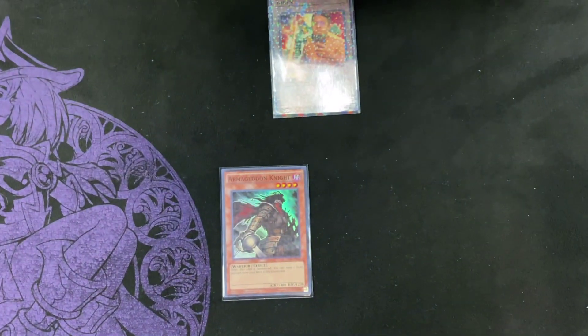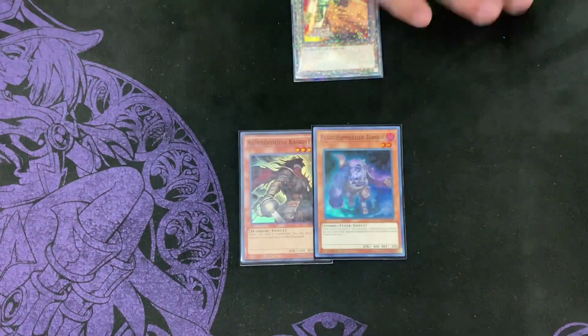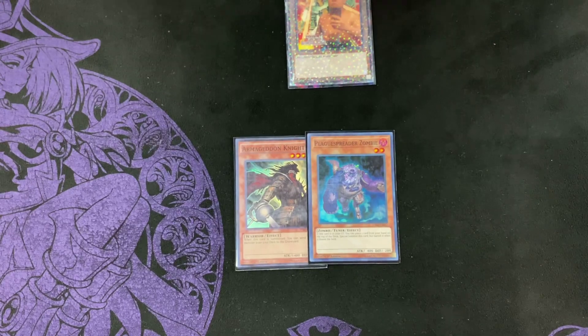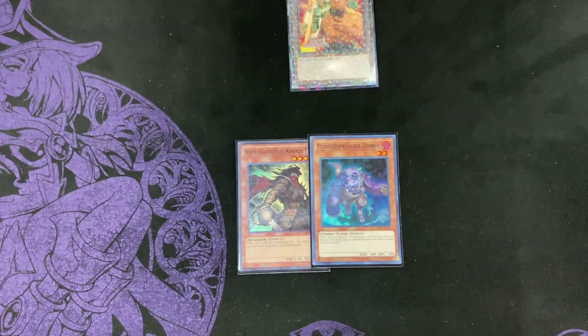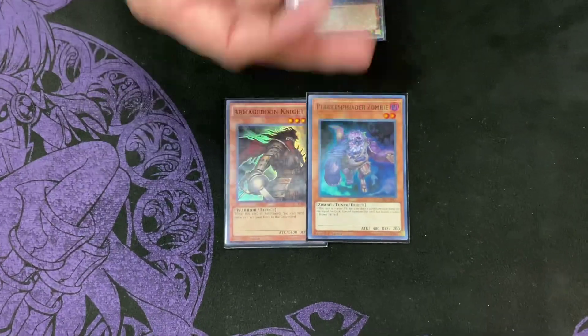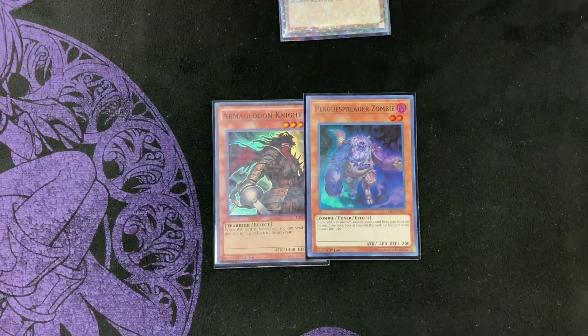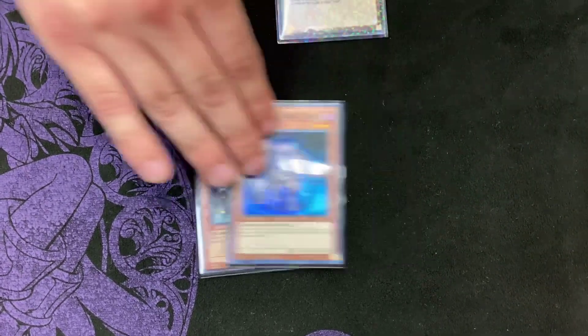For the starter cards, I play one Armageddon Knight and one Plague Spreader. This is just if I want to extend more on a sword, and it also works as a starter card. If you're able to open Fire Flint Lady or an equip, sending Plague is so good because it plays around Nibiru, and you're able to make an Appaloosa combo and still have Plague in grave.